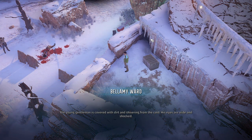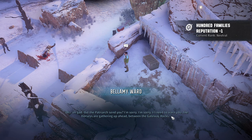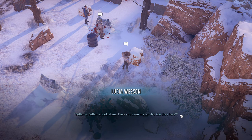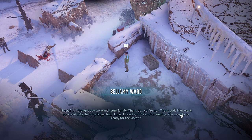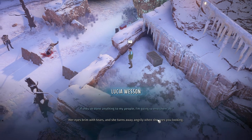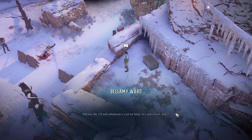Bellamy Ward — the young gentleman is covered with dirt and shivering from the cold, his eyes wide and shocked. Did the Patriarch send you? The Dorseys are gathering up ahead between the gateway rocks. Lucia asks if he's seen her family — Bellamy says he thought she was with them, thank god she's not. They went up ahead with hostages, but he heard gunfire and screaming — be ready for the worst. If they've done anything to her people, she's going to end them all. Please do — I'll tell whatever I can to help.